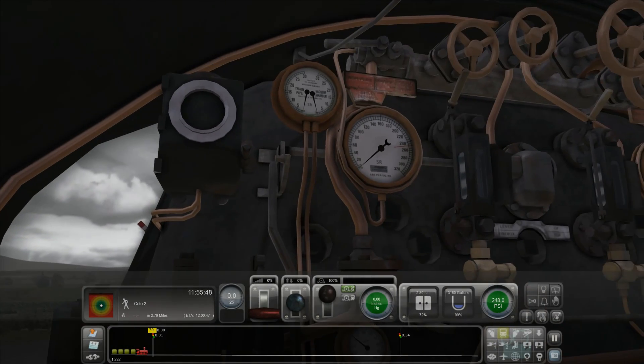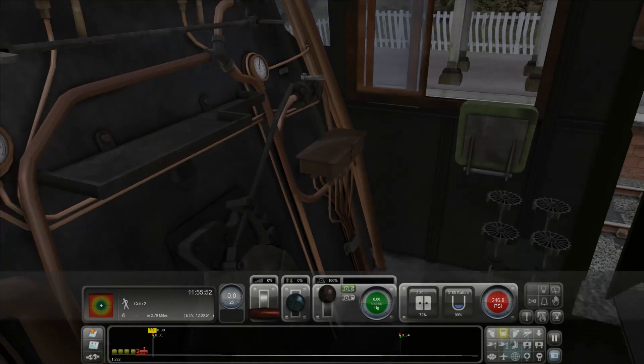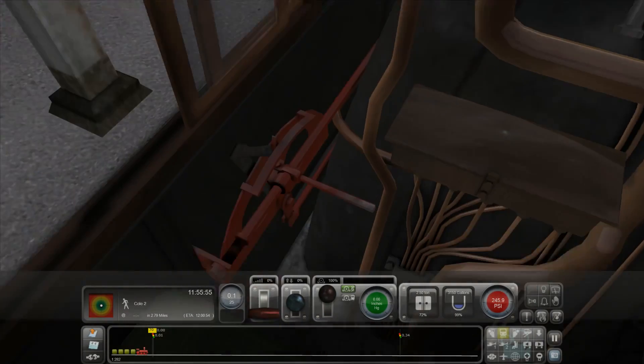One of the awesome things about a steam train is the interior, as you can see, is pretty cool. It's a pretty nice interior.